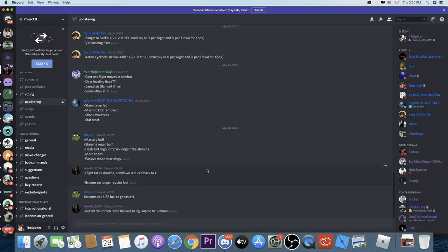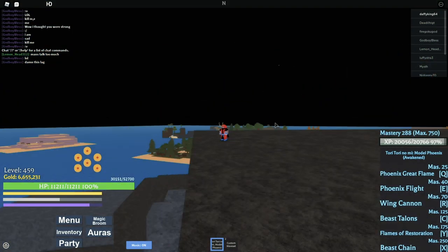While I was editing the video they added a few more features. Flight now takes stamina, cooldown reduced back to one second, brooms no longer require fuel. You can still use fuel to make the broom go faster, but you don't need it - you can just use the broom to get anywhere without fuel.